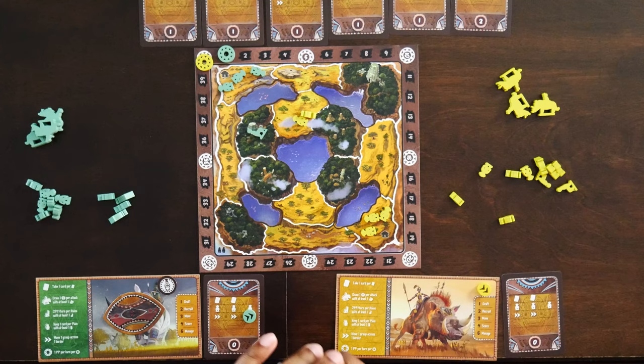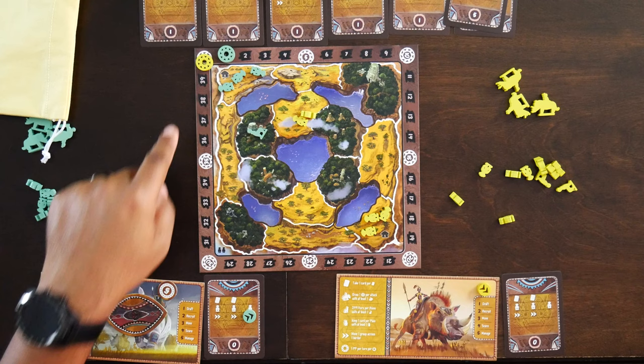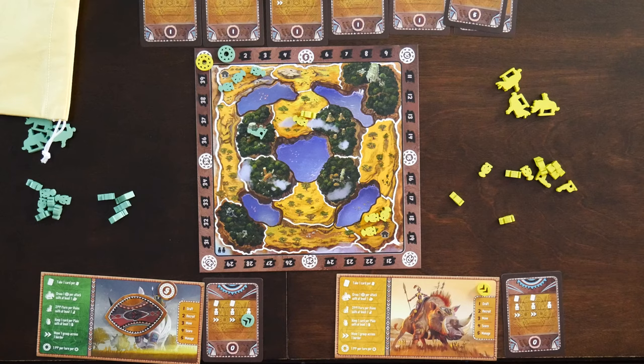Once you've completed your turn, the player on the left goes, and you keep going until you draw the first age-five card. Once the first age-five card is revealed, players take one final turn and the game ends. During final scoring, add up all the hero tokens and reveal them, moving along the prosperity track for each token. Each player also gains two prosperity for each card still in their kingdom. The player with the most prosperity wins. That's everything you need to know — let's get to it!